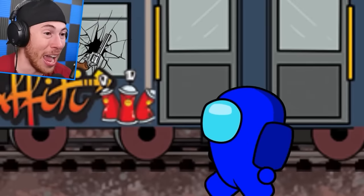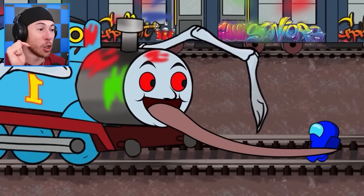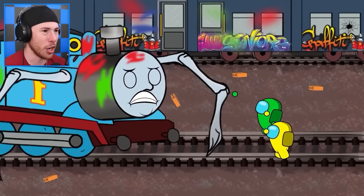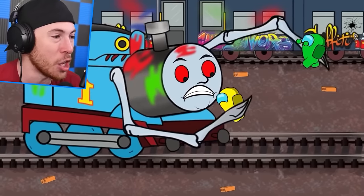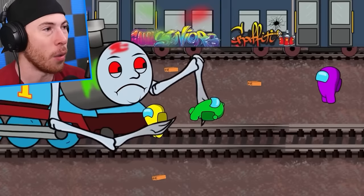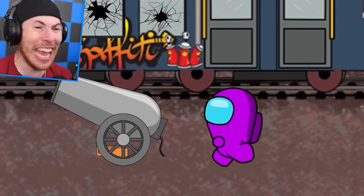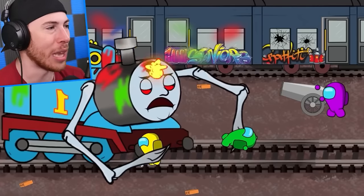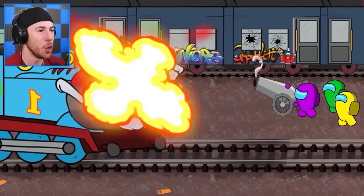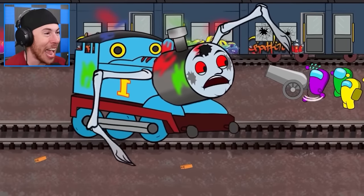Blue just got eaten — this is not good at all. We need these guys to survive so we can stop Choo Choo Charles from destroying the world. Purple, throw those bricks! Where did this cannon come from? This is perfect — shoot that bad boy! You now have this cannon; you can convert Thomas the Tank Engine back to a good guy so we can save the world. This is only animation number three.